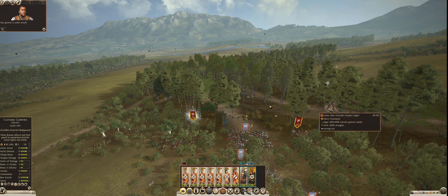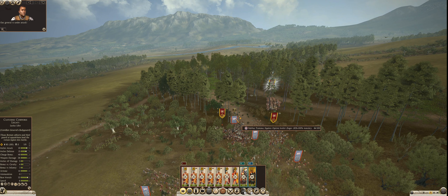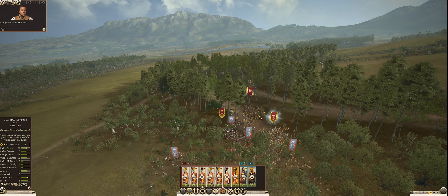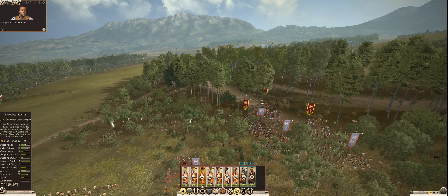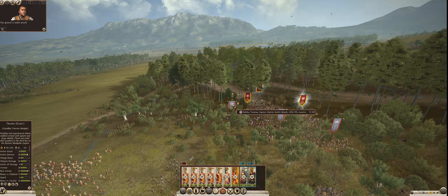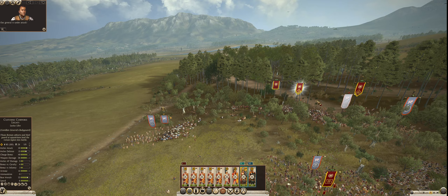The enemy general is attempting to run away. I just slammed that unit of Equites into them from the left flank, and I'm pursuing with my Triarii on the right flank, with my cavalry coming in from the back to finish them off. The unit of the Tynetown Guard peeled off but has just returned. The enemy general is trying to flee, albeit very unsuccessfully. So we're going to chase them down. Meanwhile, my Equites and Triarii will stay engaged with the enemy slingers.